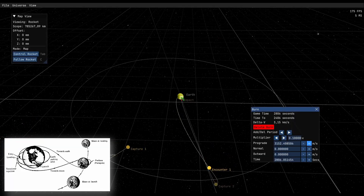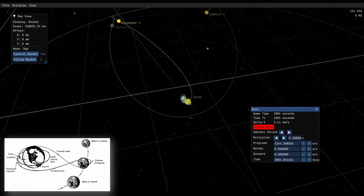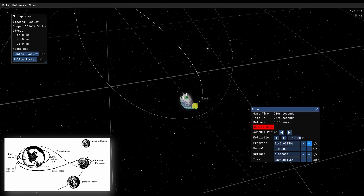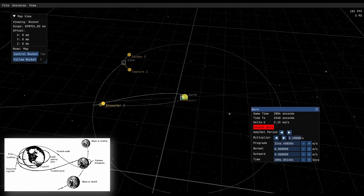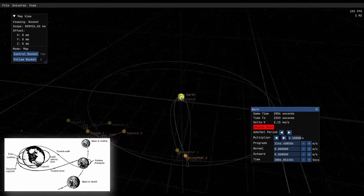We can now play around with that quite a bit. For example, we go with our periapsis to 500 kilometers or something. You see it already rolling around here — that is exactly what we want to have. Now we can set our periapsis, do whatever we prefer, and we would prefer a landing trajectory on the day side. That would be pleasant.